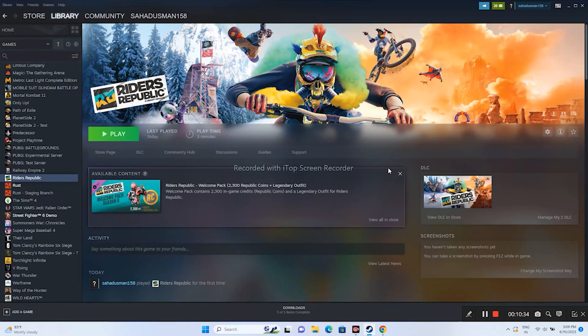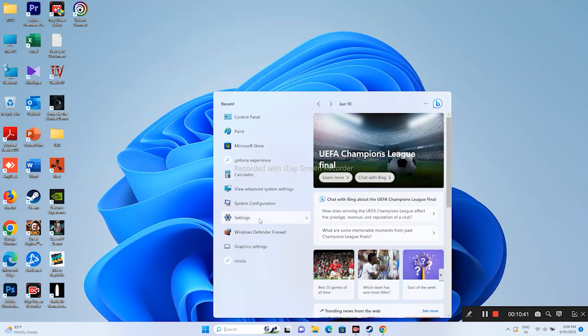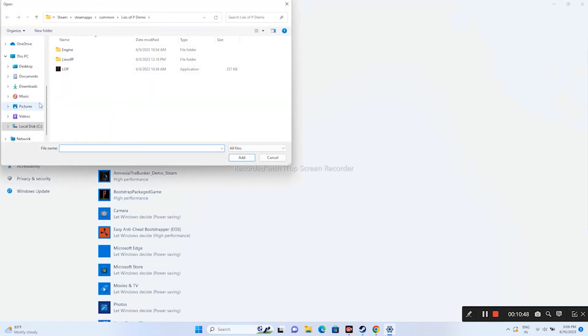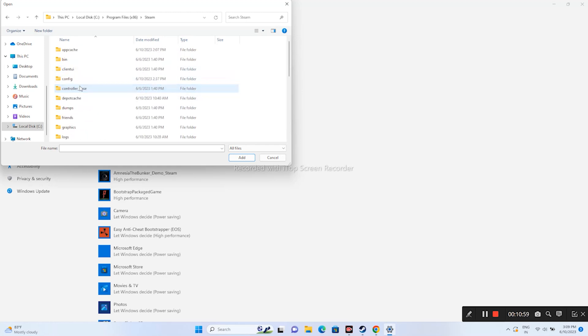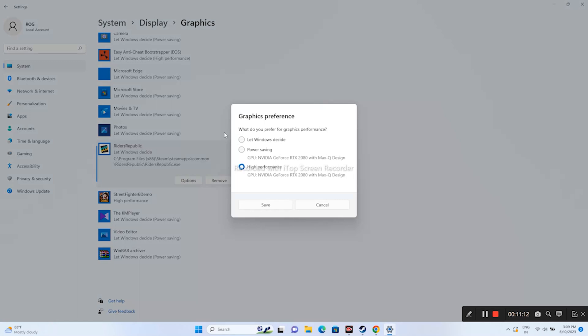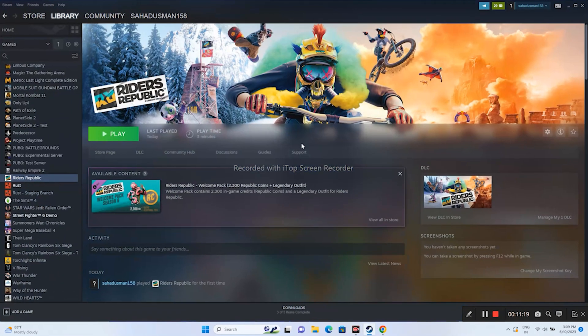Run the game on your dedicated graphics card. In the Windows search, open Graphics Settings and click Browse. Navigate to C: > Program Files (x86) > Steam > steamapps > common > Riders Republic, select the application, and click Add. Then click Options, change the setting to High Performance, click Save, and try launching the game.